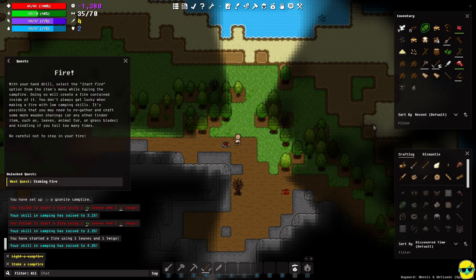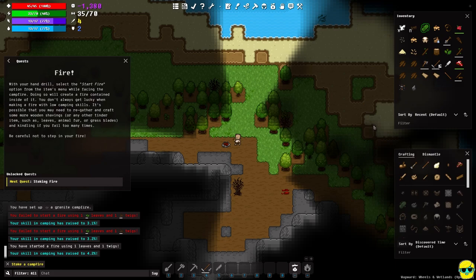Push it again and we got it — we have ourselves a fire! It says be careful not to step in your fire. This is a punishing game and if you walk into your fire you will take damage, so you don't want that to happen.